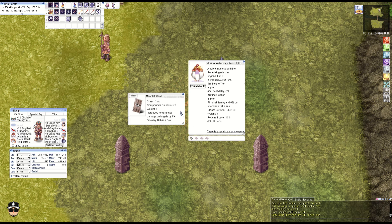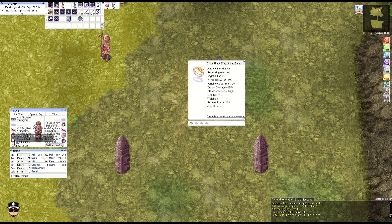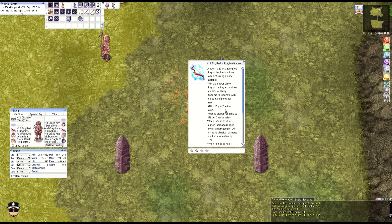Next, the Grace Attack Manteau — 10 size damage, can't go wrong with that for a free item. There's the Men Black card for additional long-range damage; you could probably use Empathizer card if you can afford it. The Grace Attack Ring gives VCT reduction with the Gold Scarabbit card again, though you don't really need much VCT because the Black Eagle Ring combo reduces VCT by 100 percent.